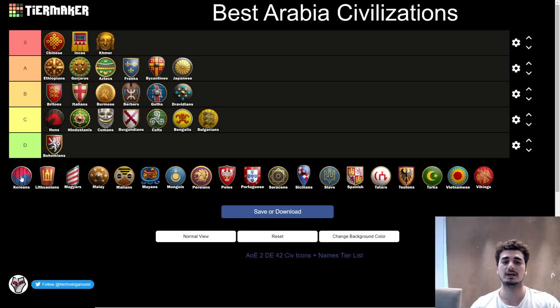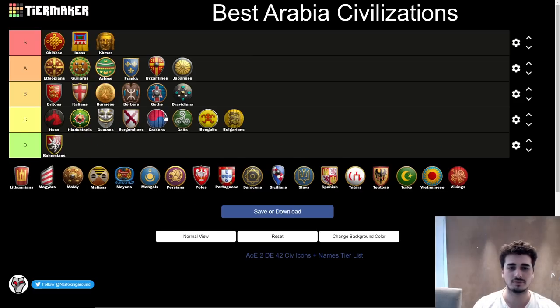Next up, the Koreans. I don't like the civ too much. I thought it had potential going into KOTD. The towers and free tower upgrades are interesting, but the civ is way too slow for the current meta. It has very little bonuses — the wood saving on units is nice but only kicks in a bit later and doesn't do enough for the early game. Even in the late game, you're lacking options and it's a little awkward to play. Koreans have something going for them but they're a little too slow-paced and fragile. I'll probably put them right above Celts in C tier.